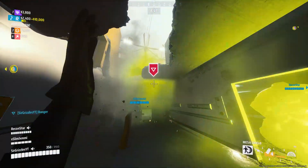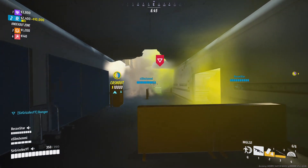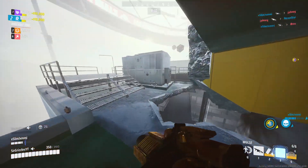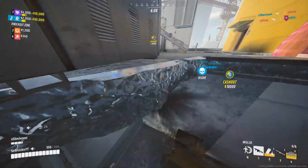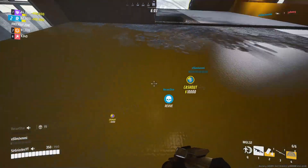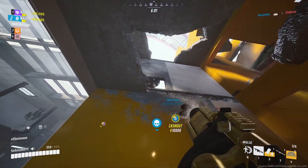After waiting a little bit to get a team to show up, Red decides to show up and they attack us. This entire fight I was just sitting duck trying to find a way to get my grenade launchers inside, but my team ends up killing the entirety of the other team, and we secure this cash out.